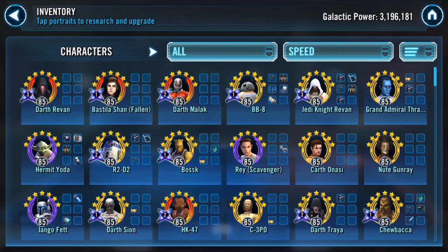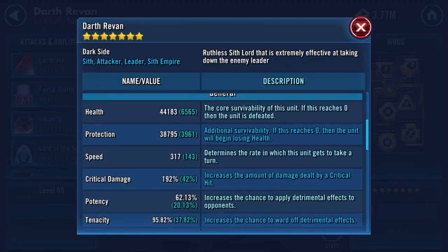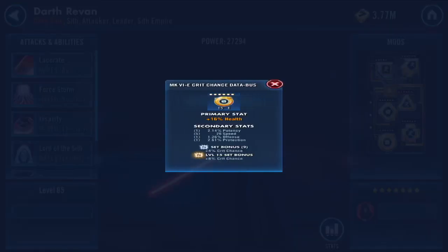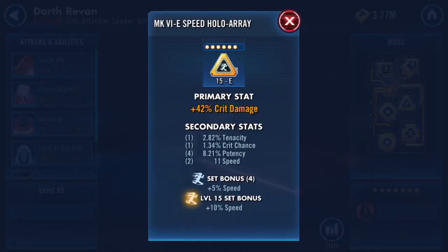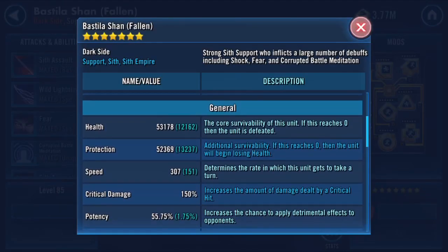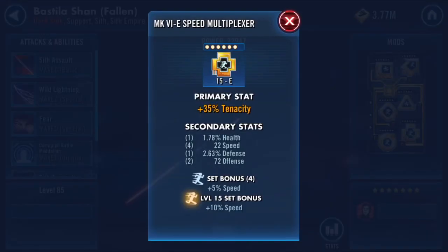Looking at his speed, he's got Darth Revan first. Let's take a look: 15, 13, 17, 143 — that's not bad considering you're 13 months old. A nice 26, that's a beauty. Considering you're 13 months old and you're going to be behind in zetas and mod farming over the weeks, months, and years in some cases, that's pretty solid. Bastila — I'd like to get her a little faster, but that's pretty good too.